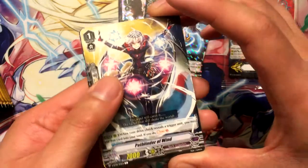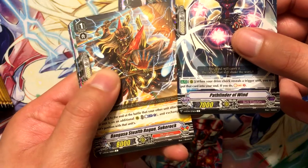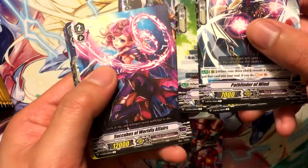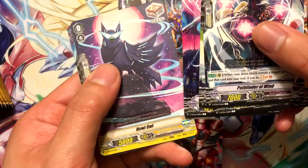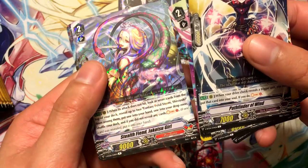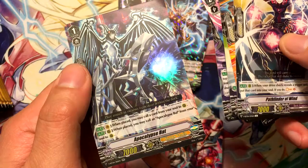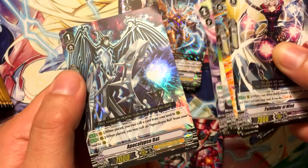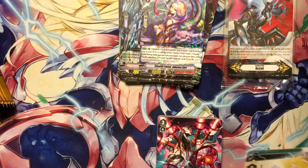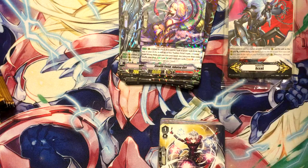Pathfinder of the Wind, Bengasa Stealth Rogue Sukarak, Full Bow, Succubus of Worldly Affairs, Howell, Stealth Fiend Jokotsu Girl, and Apocalypse Bat - that's pretty cool. I think I need more of him; if I can get more of him then I can probably take out the Nenis honestly.